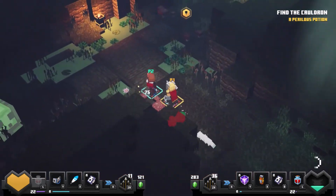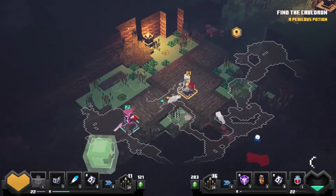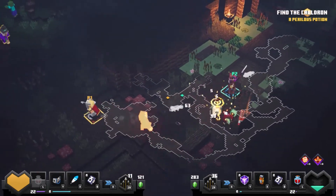You wasted your shadow potion. It's fine — you can only get another one after killing some mobs.